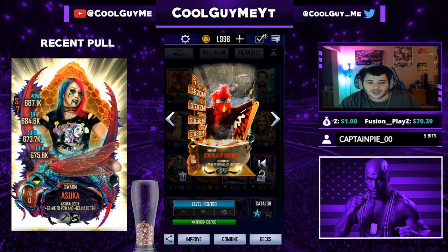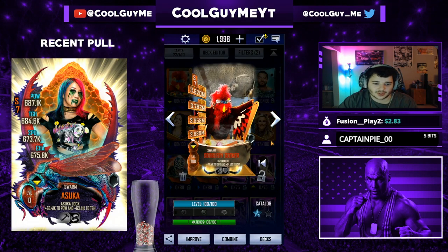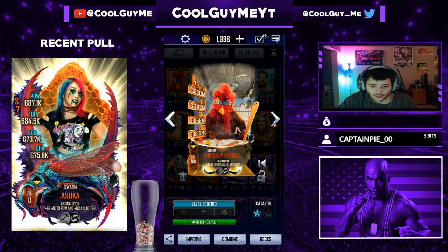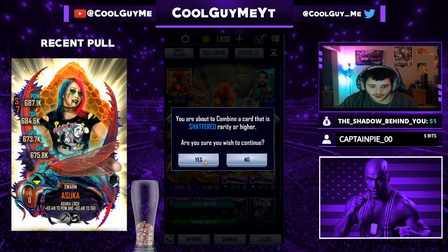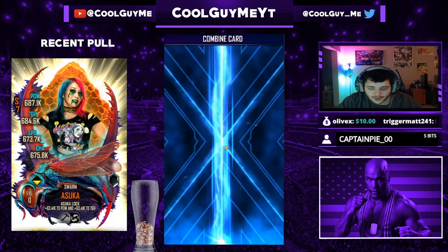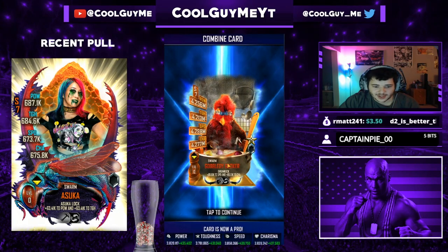Welcome back to Brand Video WB Supercard, episode 6. As I said in the last video, I'm going to pro the Gobbledygooker and hopefully this will get me into Behemoth tier. We are all ready to pro, so let's go ahead and combine. After match, 20% chance to reduce damage taken by 15% — we're going to go Reversal. Hopefully that will come in clutch in some King of the Ring games. Gobbledygooker is proed!